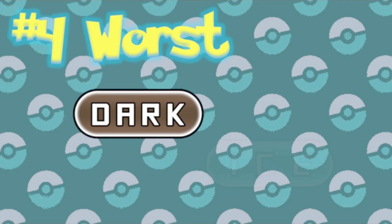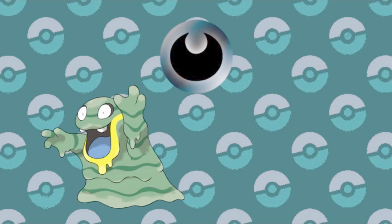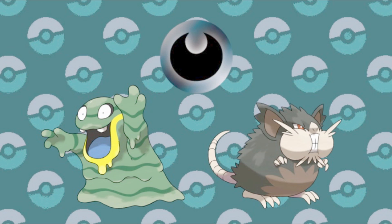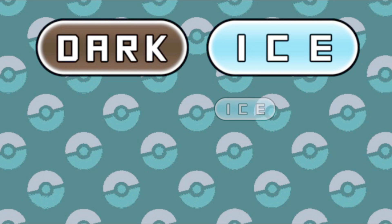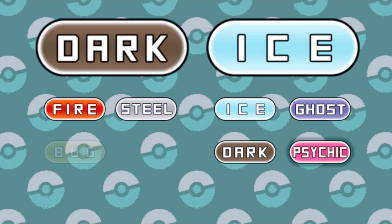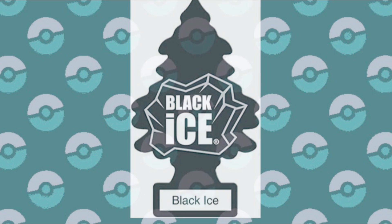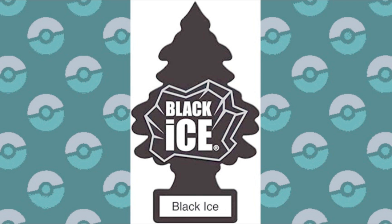Number four worst: Dark and Ice. We just saw the good side of the Dark-type combo, but what's the flip side? Ice only resists itself, so not a lot to add to Dark's resisting Ghost, itself, and being immune to Psychic. That leaves the other side to be hammered by Fire, Steel, Bug, Fairy, Rock, and quad weak to Fighting. That is a grand total of nothing canceling out — all prior weaknesses are present and accounted for.